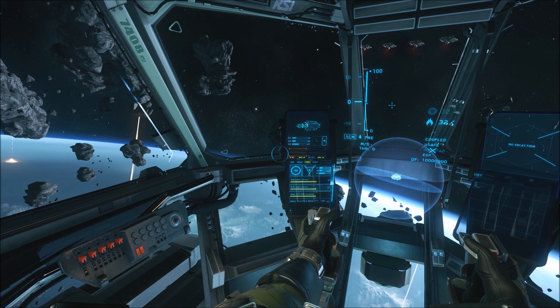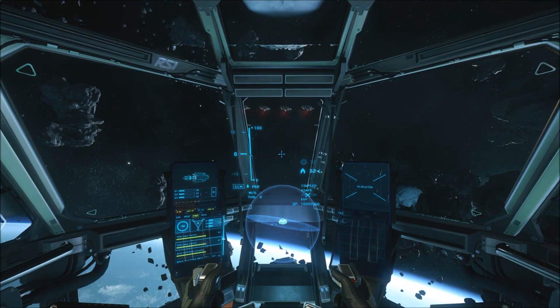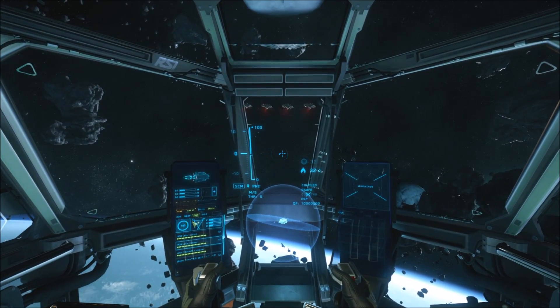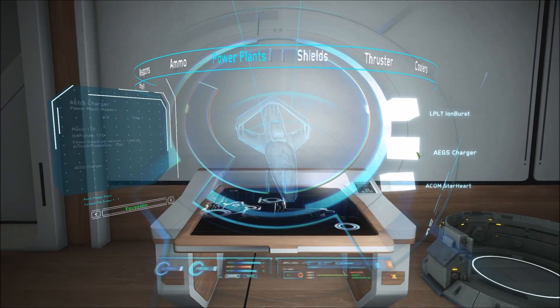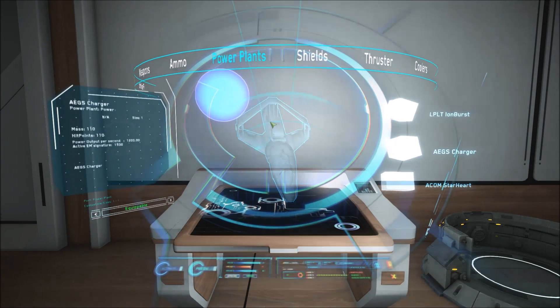If you want more power to those systems, you push that button — you can see the distribution here on the screen. If you require more power than the Power Plant can produce, systems may power down or not function correctly. Items and energy weapons can have power capacities, like a reservoir of stored energy, which will be recharged from the Power Plant when power is available — so they can keep functioning even if you didn't have any power for a little while.